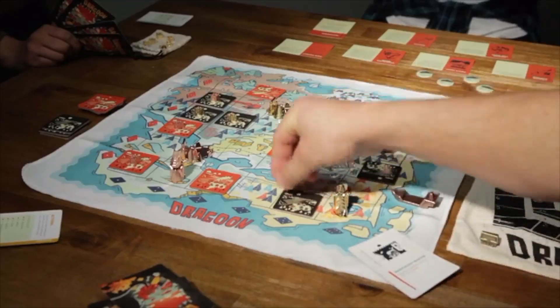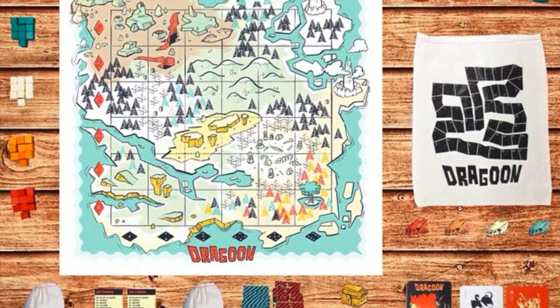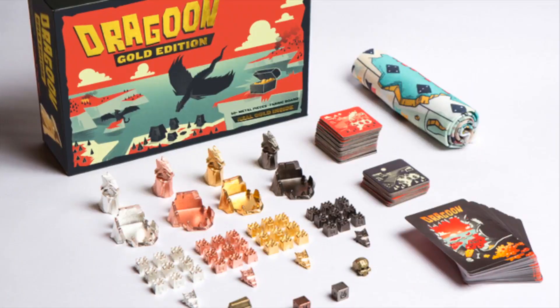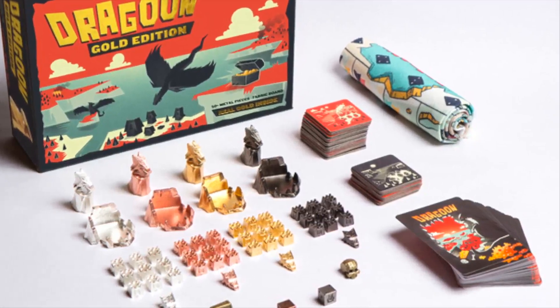Dragoon is a two to four player game where you play as a dragon. The unique thing about it is that it really finds a nice balance between some beautiful art, some very universal gameplay that people can kind of grasp onto, and then some really nice components with fabric and metal pieces that a lot of companies just don't do. The game comes with over 50 metal pieces, some of which are finished in real gold, silver, copper, and black nickel.